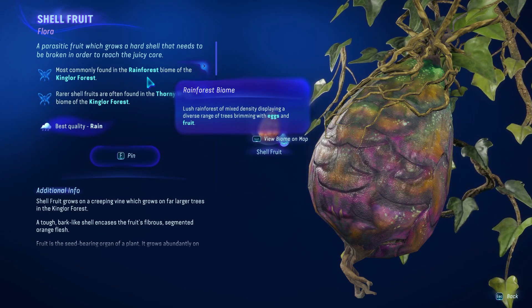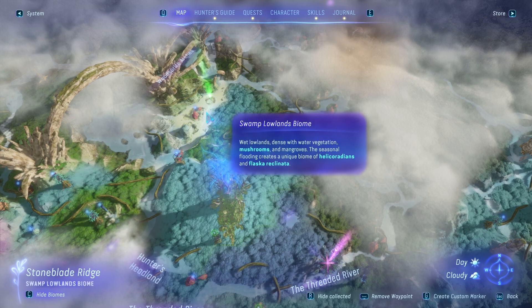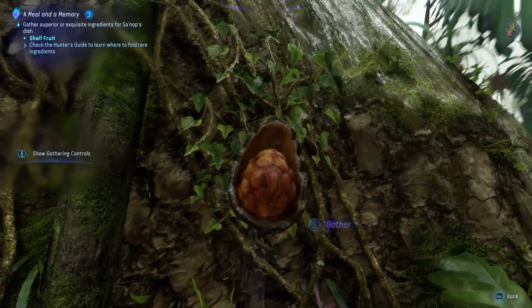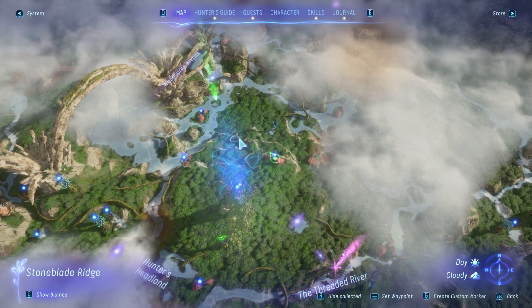The fruits can most commonly be found in the rainforest biome, which is very close to the swamp lowlands biome you need to visit for the crimson mushrooms. Unfortunately though, it's going to be pretty difficult to find rare shell fruits in this area, and this is going to require you to make a slightly longer trip.